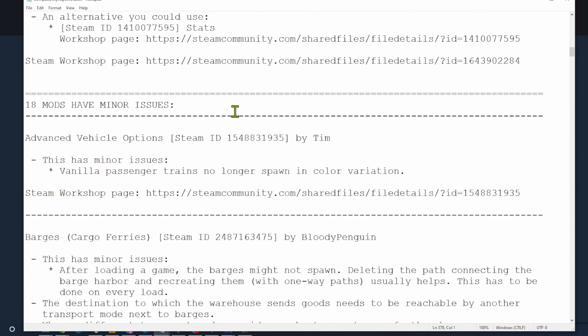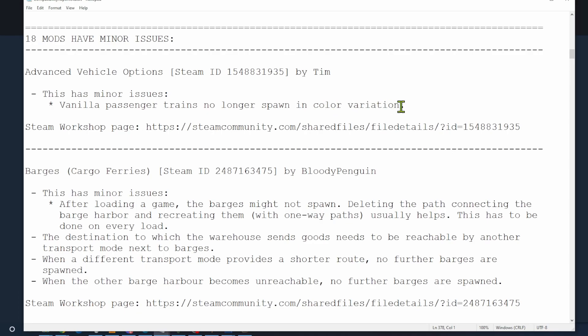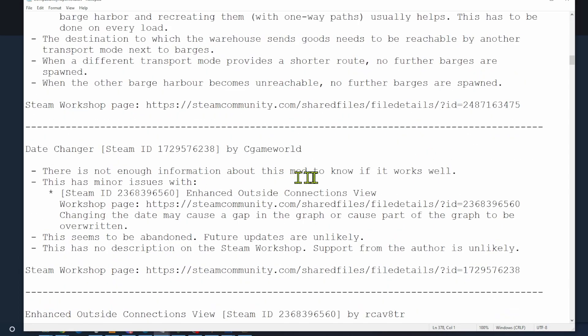Now I have 18 mods with minor issues. Advanced Vehicle Options — I'm not concerned about color variations, I'm okay there. Barges — it says barges might not spawn. Good to know; if they don't spawn I can delete the path and recreate it, though it says this has to be done on every load. Date Changer — they don't know if it'll work well, and it has issues with Enhanced Outside Connections View, but I'm not having those problems. Even though it's abandoned, I'll keep it for now.